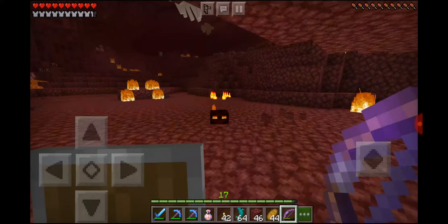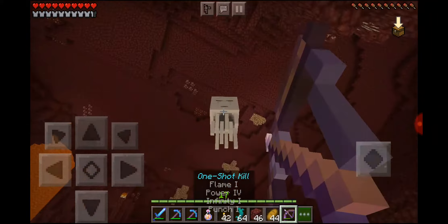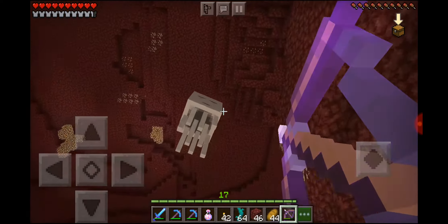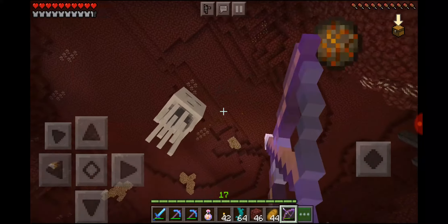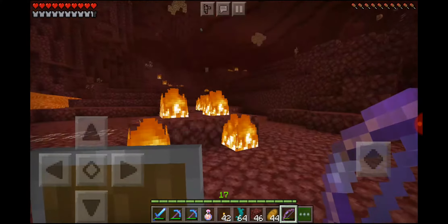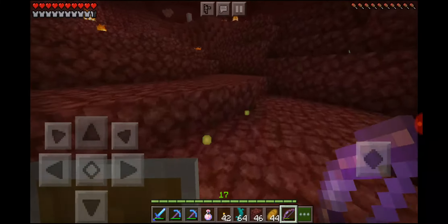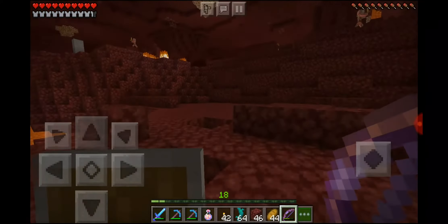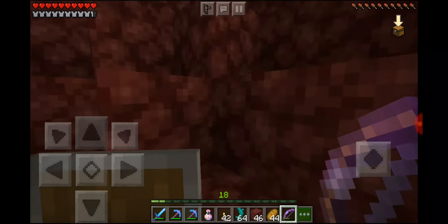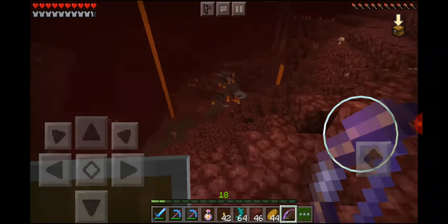Now that we've got the twisting vines — that was objective one — it's probably time to shift to objective two, which is to find netherite or ancient debris. Anyway, just let me hit you. Yeah, so mining netherite — piglins you can find pretty much everywhere so it won't be that hard to lure one back to base. But first we need a way down to the lava sea.